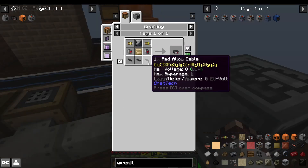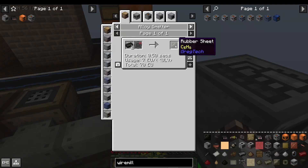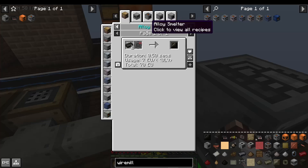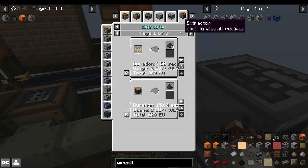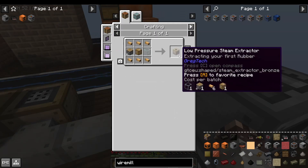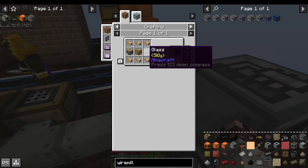To make our first circuits, we needed a variety of random basic progression steps, one of which was rubber. Rubber sheets can be made from rubber ingots in the alloy smelter. Rubber ingots come from sulfur dust and raw rubber pulp. Raw rubber pulp is extracted in an extractor from sticky resin, which you get from cutting down rubber trees. The extractor itself, in order to be able to make it, we needed glass.